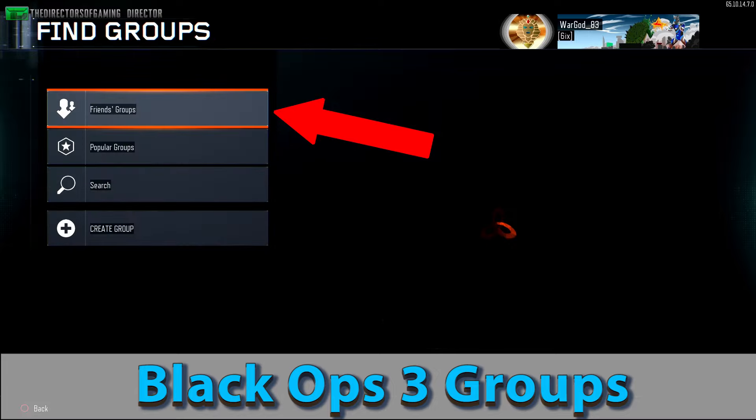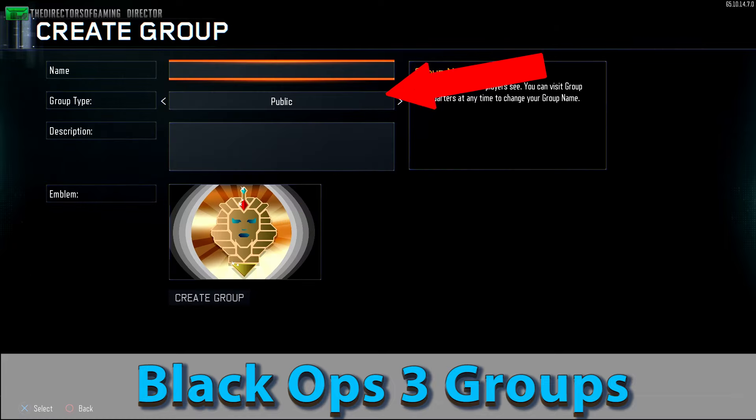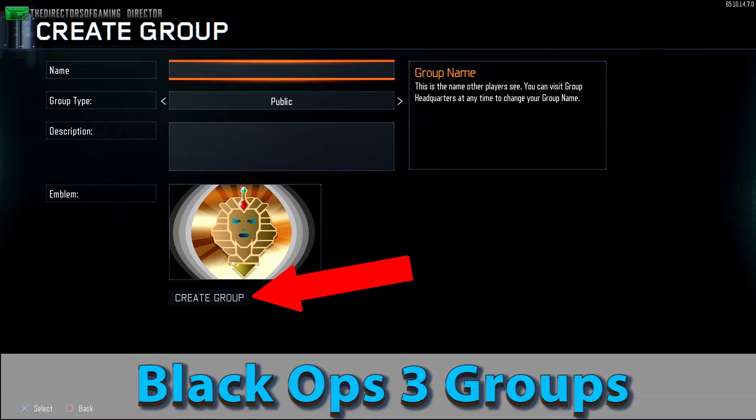You have options for popular groups, and at the bottom you can create your very own group. Once you click on create your group, you have to select a name and group type, which can be public or private. At the bottom you can also add a short description if you want, and you can also select different emblems, then create group.